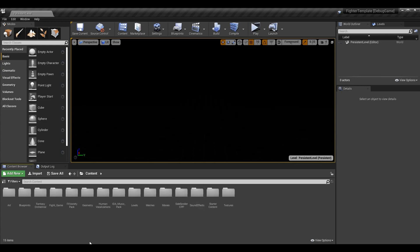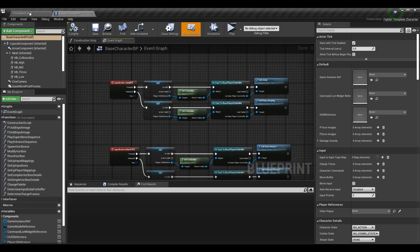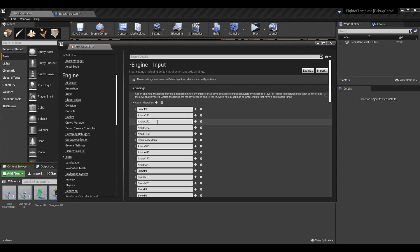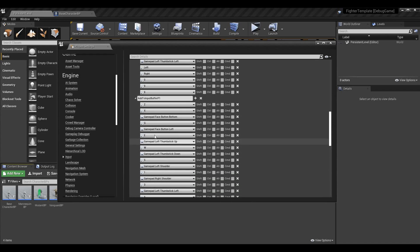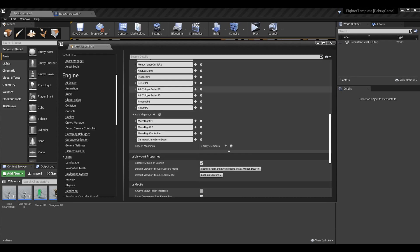Before we get into the code, I want to adjust some input actions and action mappings to make things smoother and avoid future confusion, and get rid of things we don't need. Go to Edit > Project Settings > Input, to where our action mappings are. There are some I want to change and some to remove. We had 'add to input buffer P1' and 'add to input buffer P2' — these were action mappings with all the values we could press on gamepad or keyboard to add to the input buffer, but we figured out a better way based on actual events and we don't need to manually track them anymore.